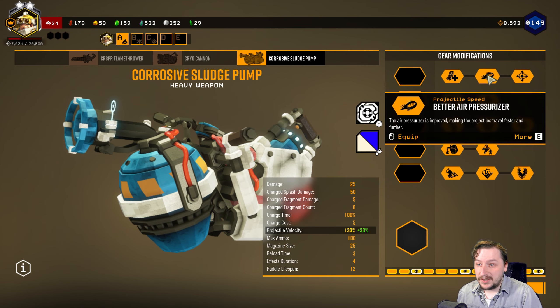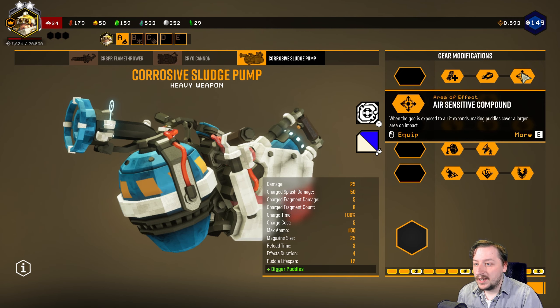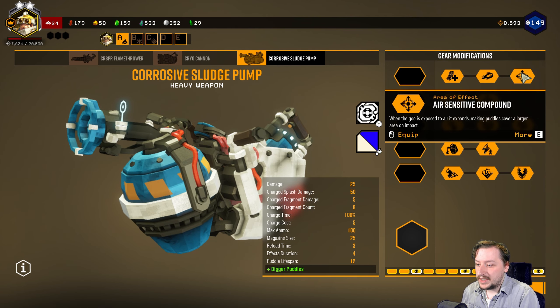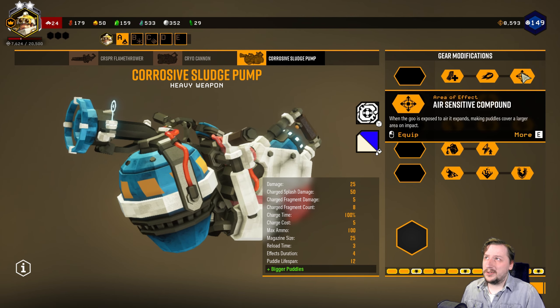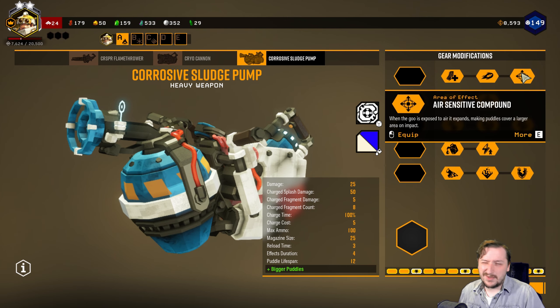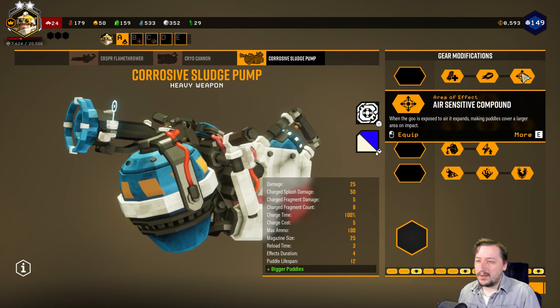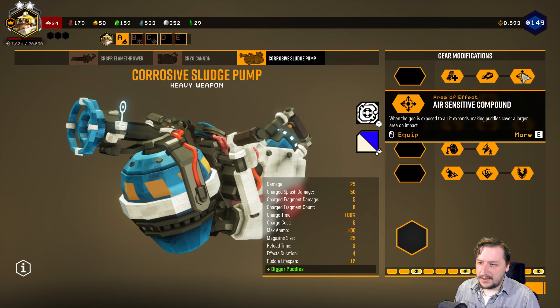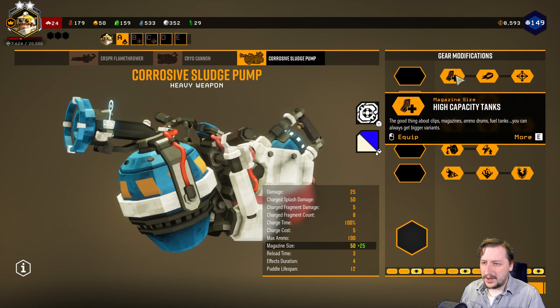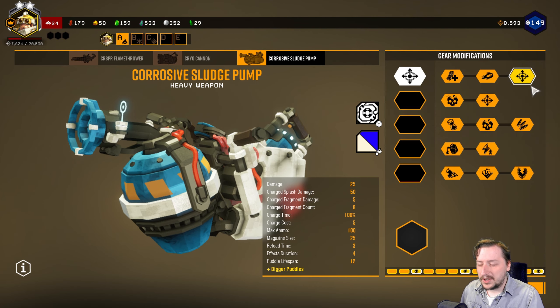If you like the extra velocity or just want to hit targets quicker, it's a pretty decent option. Our last tier one option is air sensitive compound, which increases the size of the goo quite a bit — probably around 30% more for each one. I found this to probably be the best overall in tier one, although high capacity tanks is pretty good too. So that's usually the one I go for.